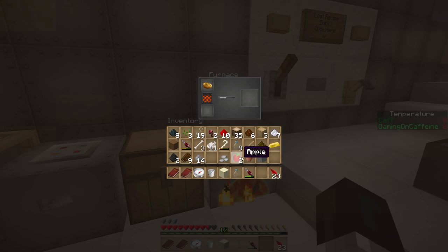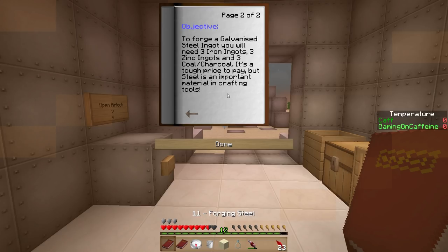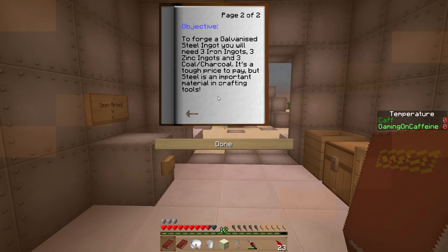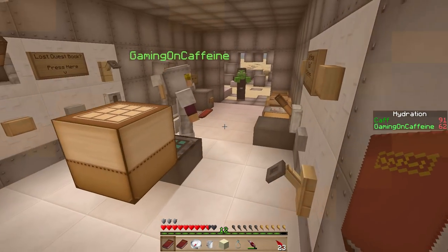What's the next quest? Forging steel — to forge a galvanized steel ingot you need three iron ingots, three zinc ingots, and three coal and charcoal. It's a tough price to pay, but steel is an important material in crafting tools. Oh my god.